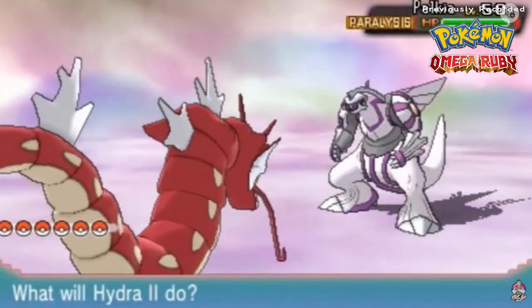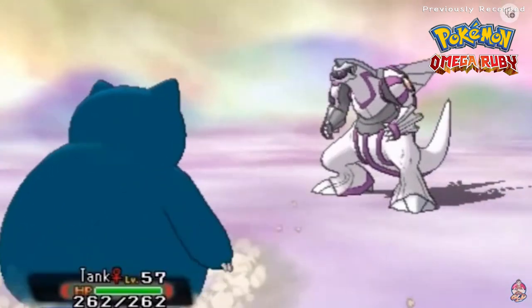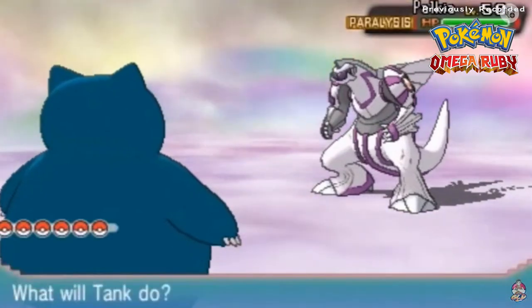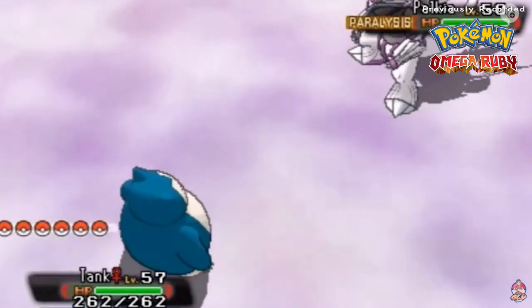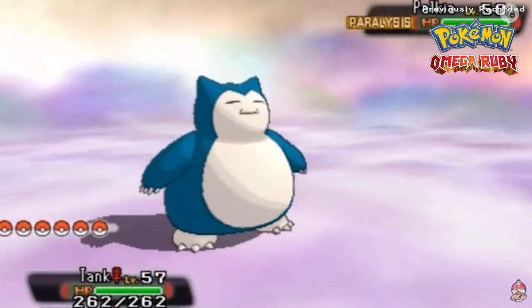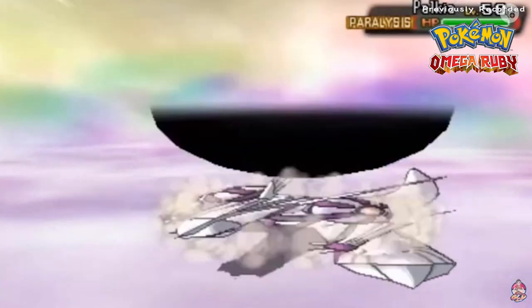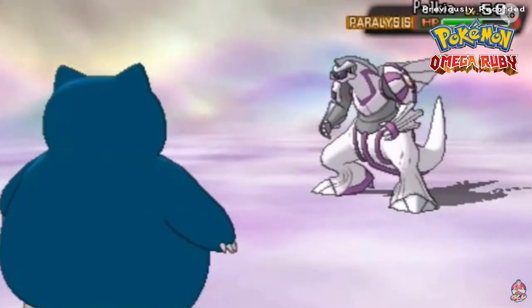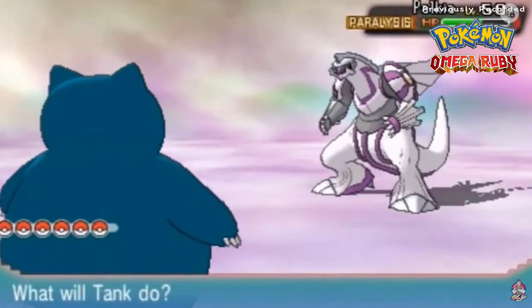The cool thing about Palkia is that it's both a water and dragon type Pokemon - actually let me check this guide right here. We're looking at the two legendary Pokemon from Sinnoh and it doesn't show the typing clearly. Never mind, let's just lower its HP and make sure we can capture this guy. Wow, it is a very powerful Pokemon - that was Aurora Sphere, a fighting type move, and that is scary.